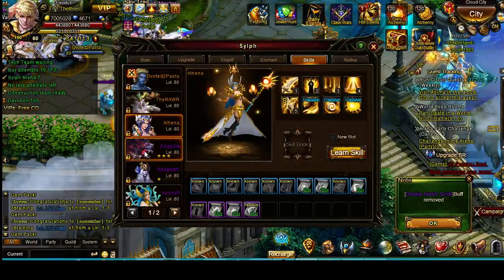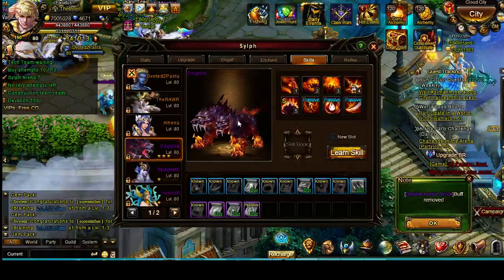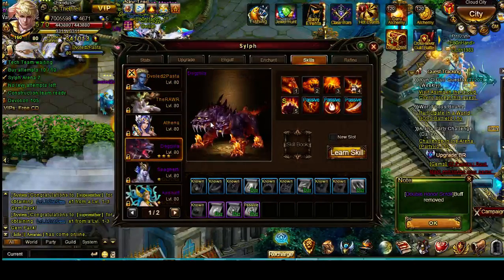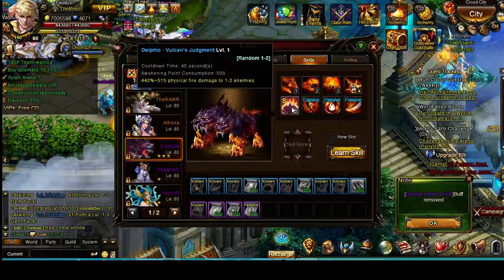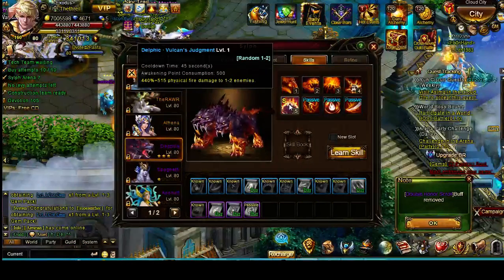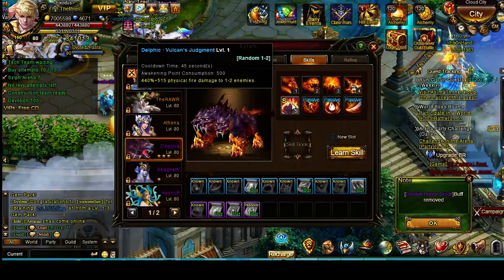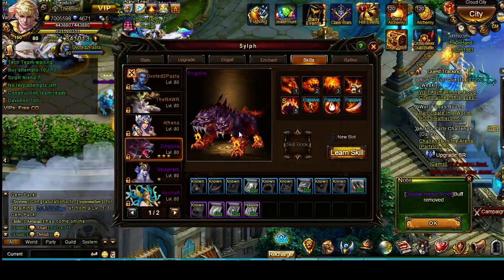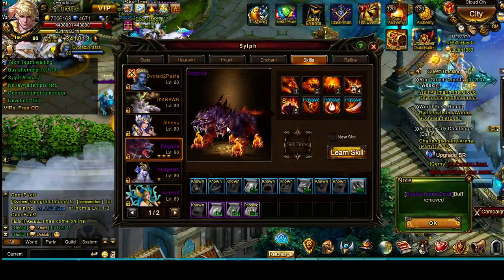If you're a free player, one of the best things you can do for yourself is get a Dogzilla — a Cerberus or the Amazon Queen. These have not quite as high attack as Gaia/Hercules, but as you can see, 440% is pretty hefty, and that does damage to one to two enemies — most of the time two. So it's not necessarily a single attack. If you're fighting a mage, this is a really good free way to fight a mage. If you haven't been lucky enough to get a Hades, this is your second best bet for fighting mages.